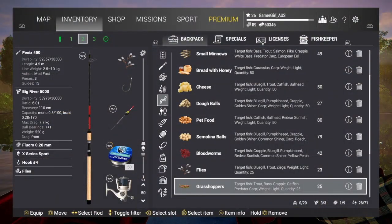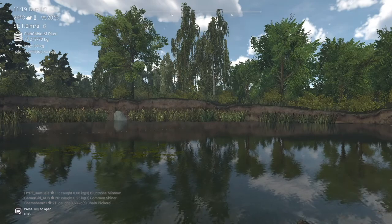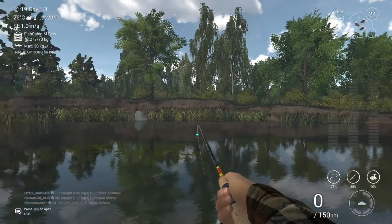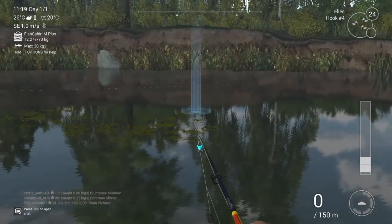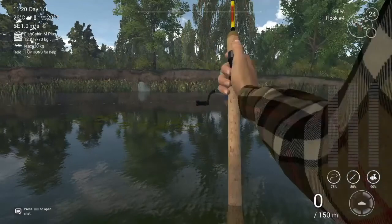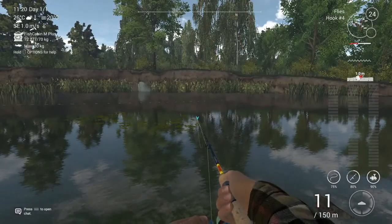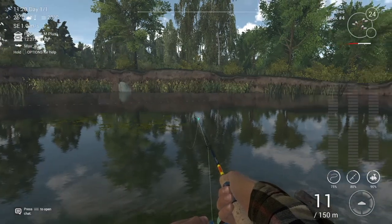I'm going to try swapping out to my feeder rod and see how we go. Just catching a few shiners and standard bluegill at the moment. Still using a size 4 hook and flies for bait. My leader is at 1 metre. We'll see how this goes.